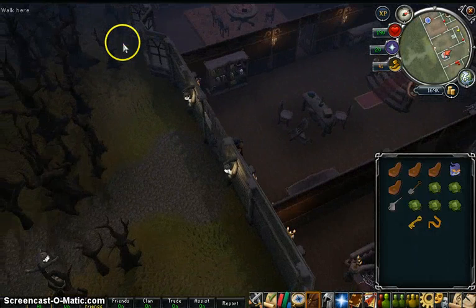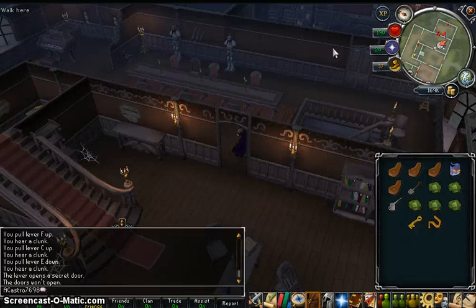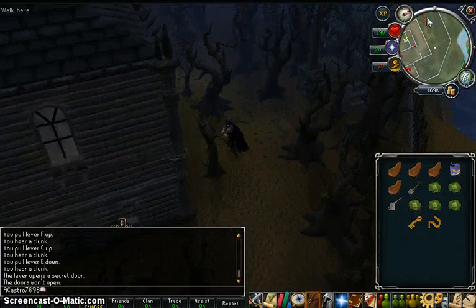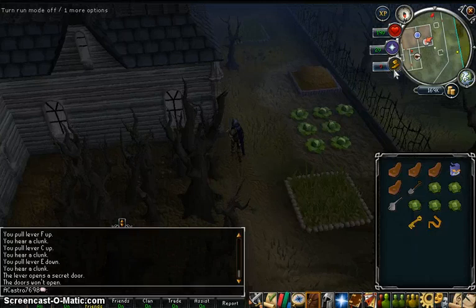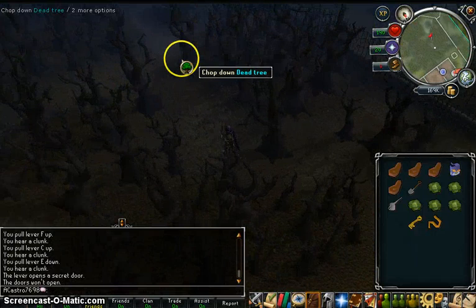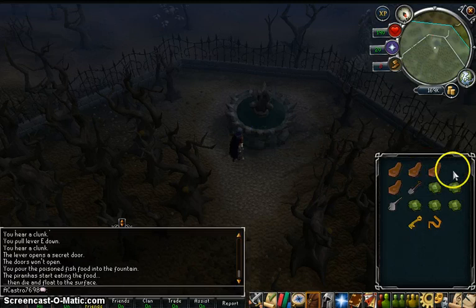You have to go the other way, open this door and that door, go around again until you can see a fountain full of fish. So you put the poison fish food in because there's fish in there. Then you search it and you find the pressure gauge.